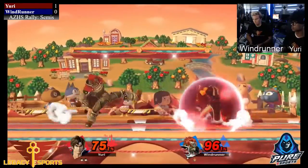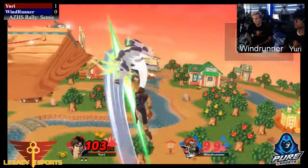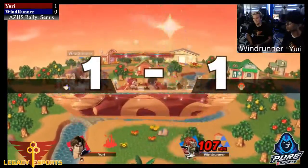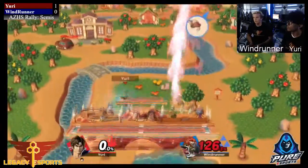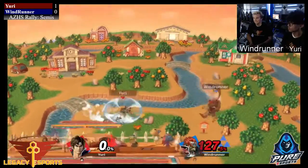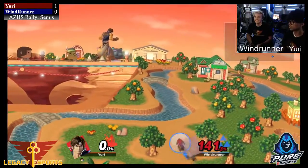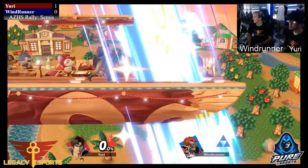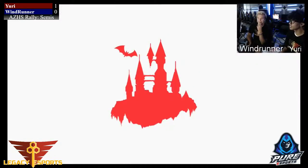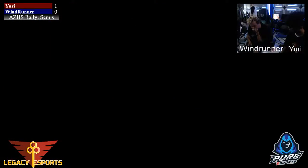Gets the air dodge out — that's a dash attack into an up-air, and Windrunner picks up that stock. Yuri's up-B isn't able to get to the ledge. Maybe should have gone for the chain, but Windrunner ran out there in case the chain came out so he could intercept it. Yuri falls and isn't able to make it back on stage. That's a 2-2-0 for Yuri now and we're going to game three.